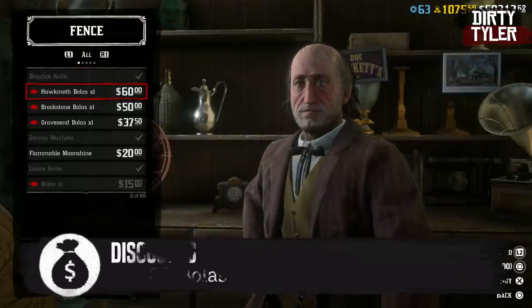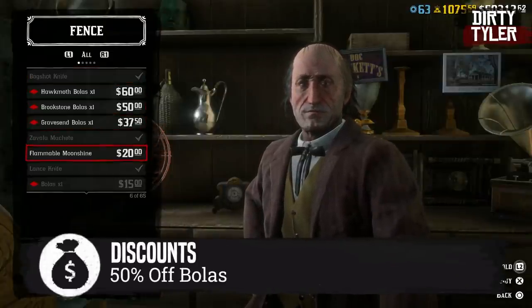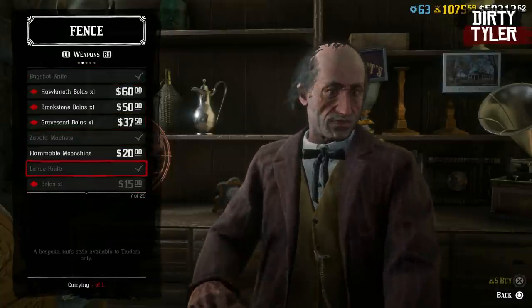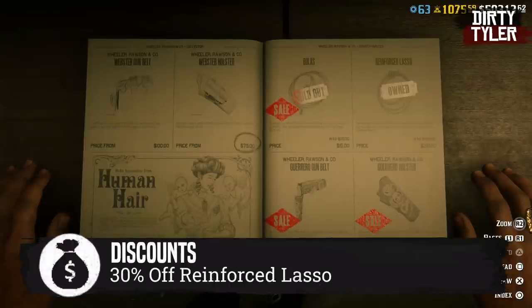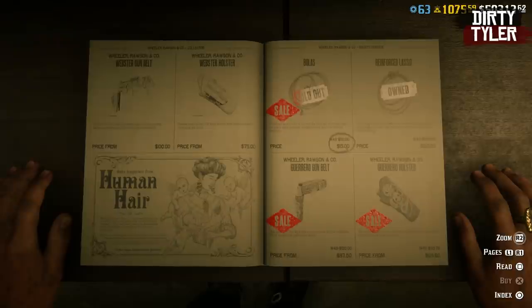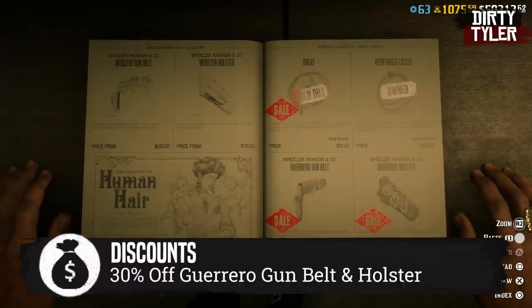There is 50% off all Bollus, so you can either pick one up over at the Gunsmith, or you can pick up the Variants over at Defense, which are pretty expensive so it might be worth picking them up if you want them. There's also 40% off the Reinforced Lasso, though it's a pity you can't get rid of your normal lasso once you buy it. There's also 30% off the Guerrero gun belt and Guerrero holster.